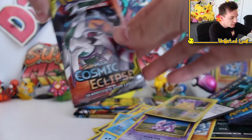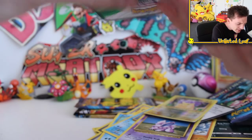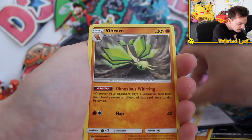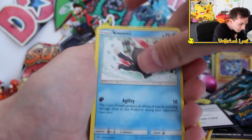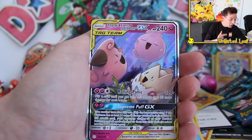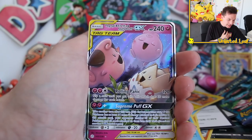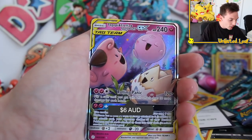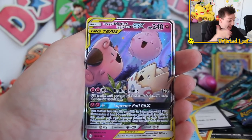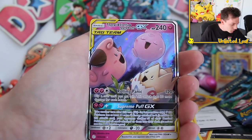Let's do the very last box - Cosmic time. Right to Reverse followed up by the Babies Trio GX right there - that is fantastic. Look at them all: Togepi, Cleffa, and Igglybuff. Everyone loves this card - I don't know why, but you guys in full-art form, Alternate Art. You keep telling me to pull it and there you go, we did it, we got the card. Amazing - Supreme Puff GX, what a name for an attack. I love the pink though. That's a good start to this box actually.